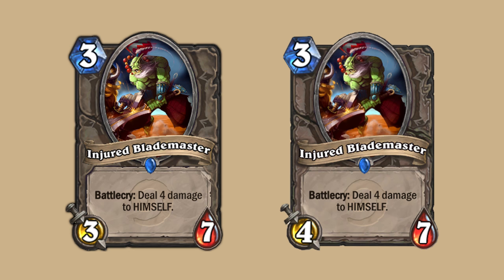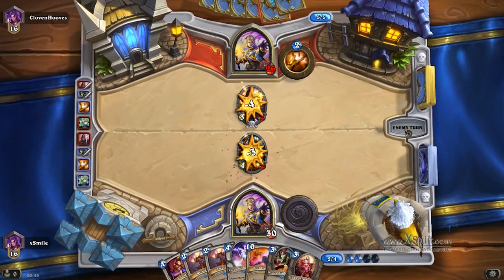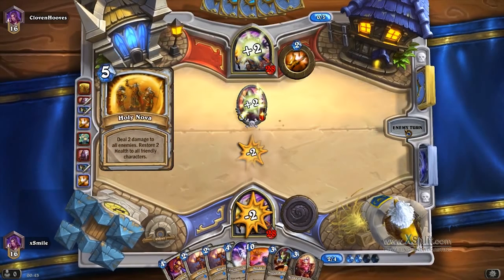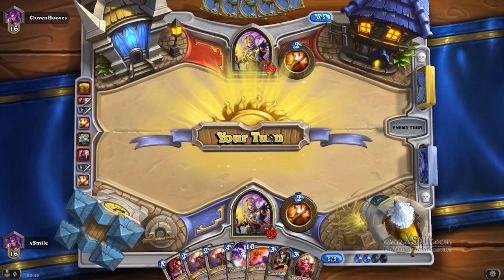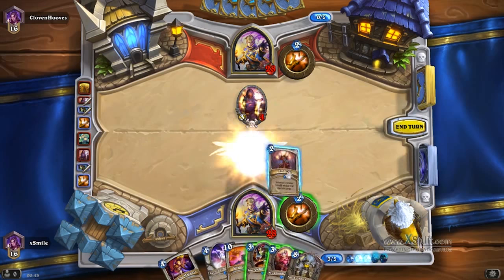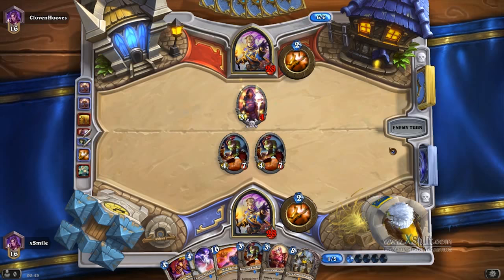Injured Blademaster's attack was raised from 3 to 4. Just like Lightwarden, Injured Blademaster synergizes most with Priest because the class has the ability to neutralize its Battlecry drawback by either healing the card with its hero power, or even better, by playing Circle of Healing. The card saw lots of play in Control Priest and Resurrect Priest of One Knight and Karazhan, where it was a huge tempo swing to resurrect Injured Blademaster using the Resurrect spell or Onyx Bishop.